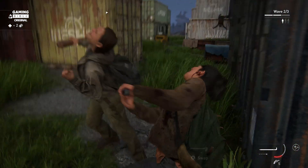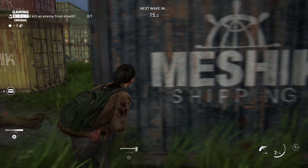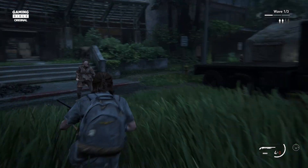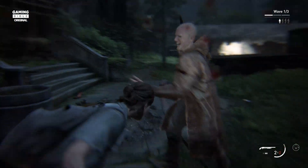Each playable character begins with two key weapons suited to their fighting style, and your choice will still force you to play in a certain combat style. For example, as Dina, I was forced to rely on crafting with my ability to create stun bombs — one of the few tricks in my arsenal. Ellie is perhaps the easiest character to play as, offering an all-rounder approach.